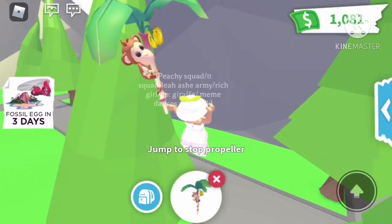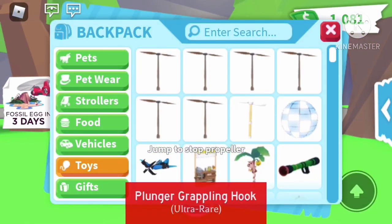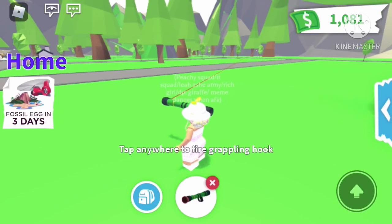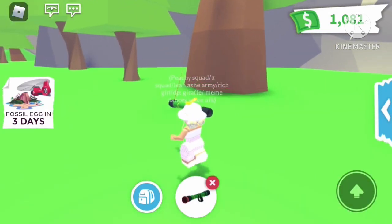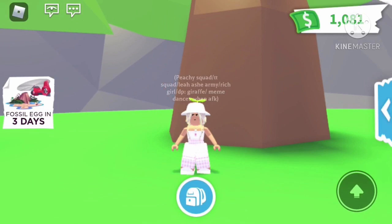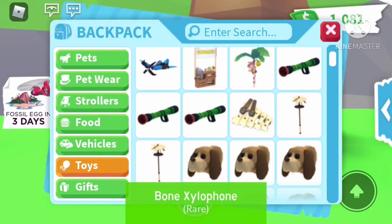Then we have this monkey propeller that is from the monkey update — it has a little monkey that wraps around the propeller, which I like a lot. Our next toy is actually a plunger grapple; you can get this from the gift display. Most of the grapples in the game are pretty much the same — some are big, some are small. Our next one is a xylophone.